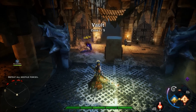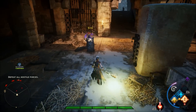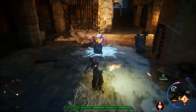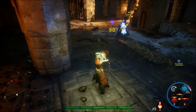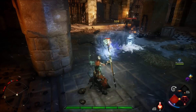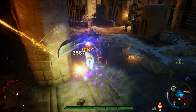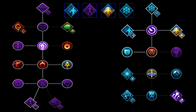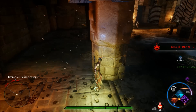Alright, that took a lot longer than I thought, but now that that's over I'm going to go over how to use each skill and then how to use them all together as one. This is what it should look like at the end once you get all your skills done: you want upgraded fade cloak, upgraded fade step, upgraded winter's grasp, and upgraded walking bomb.